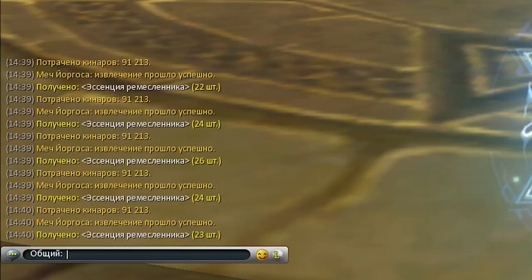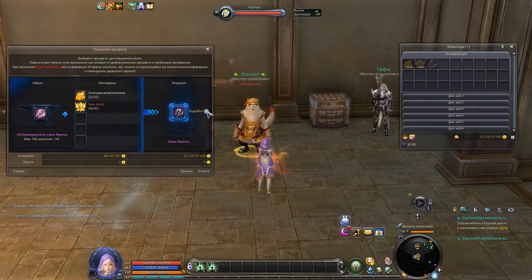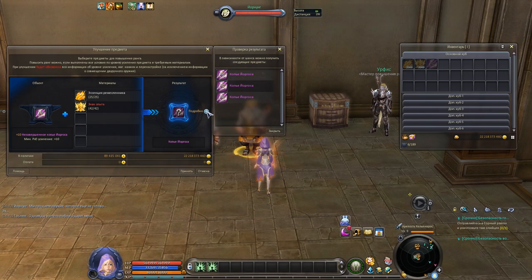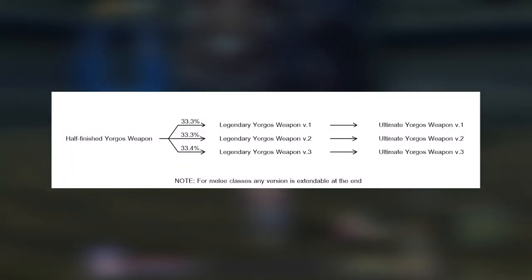You probably wonder why you have to extract upgraded weapons. Well, the answer is simple — it's all because of RNG. When you upgrade the half-finished weapon, you randomly receive one of three possible versions of legendary Yorgos weapon, each with different stats. For example, you wanted some additional crit strike but got physical attack instead. You can extract such a legendary weapon and use the received artisan essence for your next try.